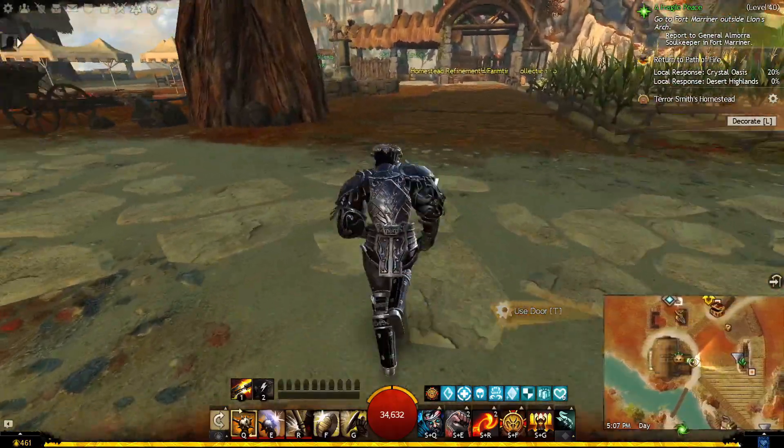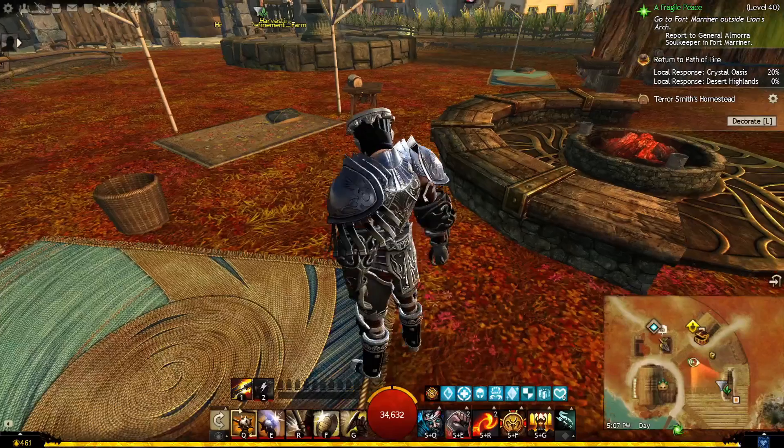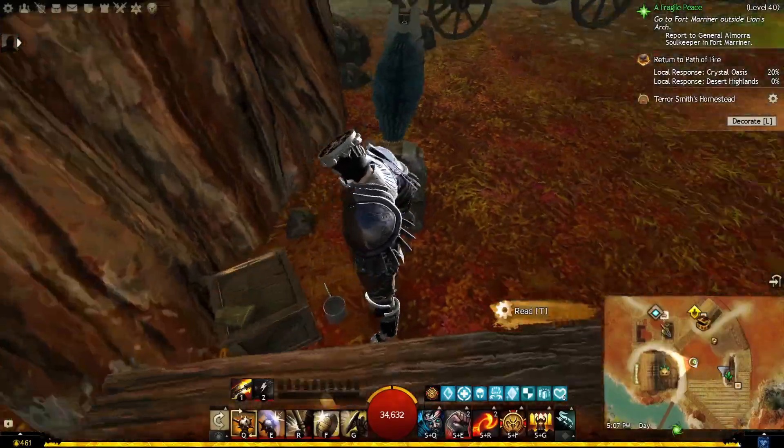Going outside, you will come across one of many camp spots in this area. More boxes and baskets of course, as well as a sticky note expressing one's distrust towards all the guests around here. Interesting, eh?